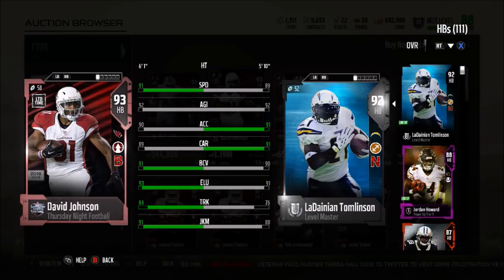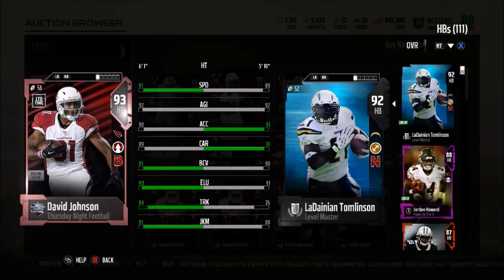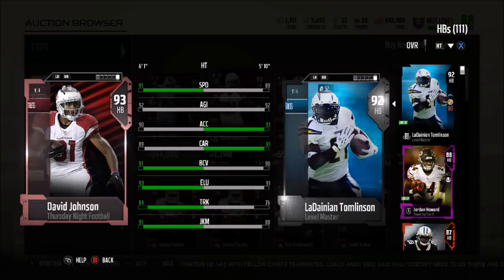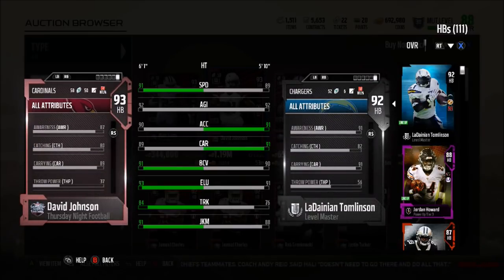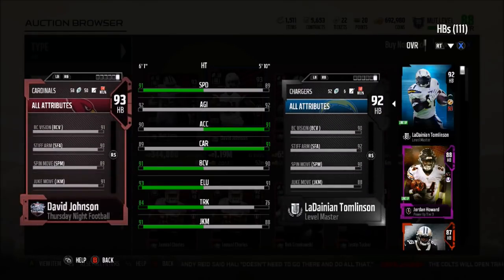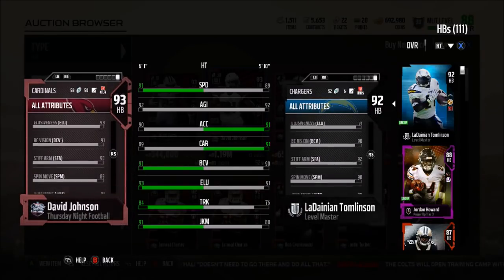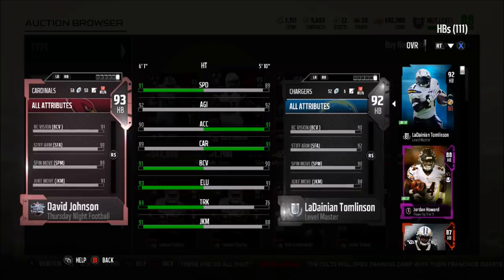David Johnson has 91 speed, 92 agility, 90 acceleration, and 89 carrying. Then the good stuff: 91 ball carry vision, 93 elusiveness, 84 trucking, and 91 juke move. The card is looking pretty good — I wish carrying was 91 for elite tier, but he has elite tier speed, agility, ball carry vision, elusiveness, and juke move. 84 trucking is solid, 84 strength is way better than the 74 some have, and catching of an 80. His spin move is around 89 overall and he also has a 90 stiff arm.